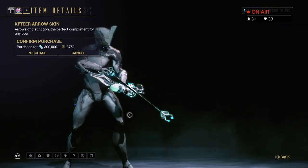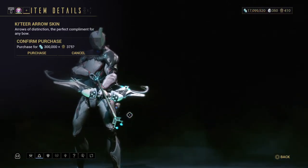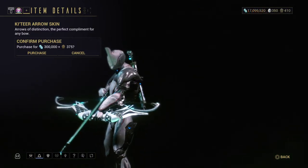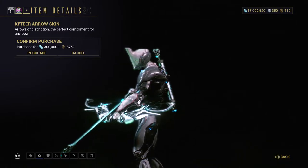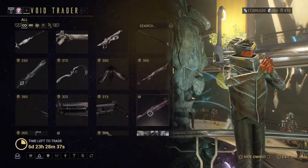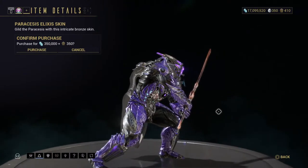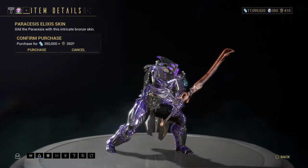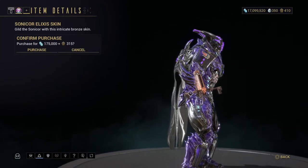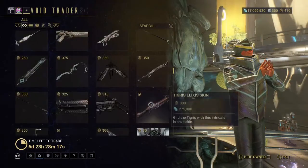Here's the Ki'Teer Arrow. He is selling everything he has ever sold, except for one thing — but we're not going to talk about that. A pair of Sesus Skin. Here is the Exilus Skin for the Staticor — I used to use that a lot, might have to equip the Staticor again. The Redeemer — I used to use it a lot.